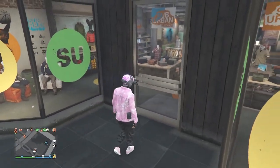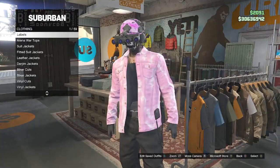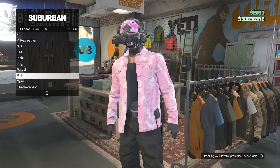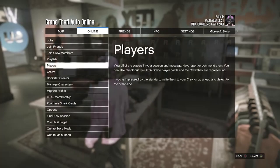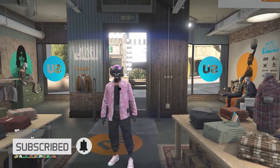Hold right on the d-pad again and the visors will go down — that's it for the pink thermal quad lens. Go to the front counter and save the outfit once again. After saving, this is what the outfit looks like in the pause menu. Now we can move on to the second male glitched outfit.